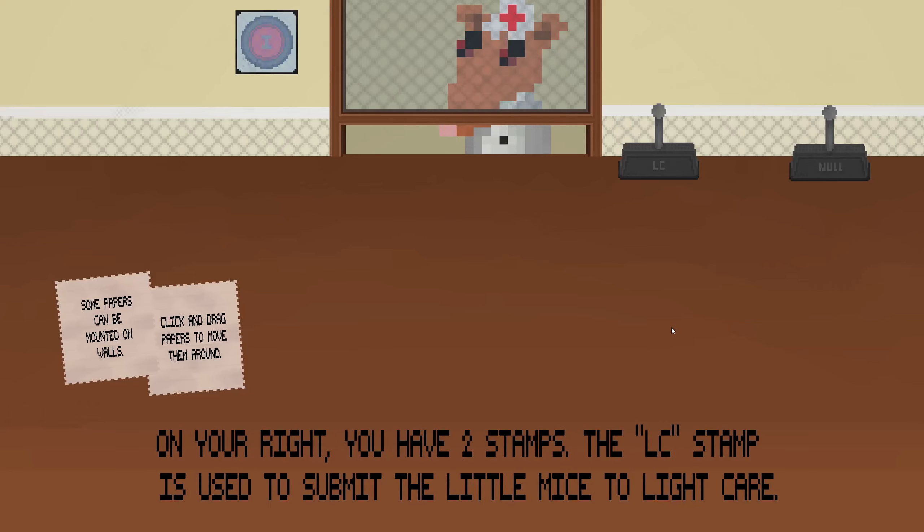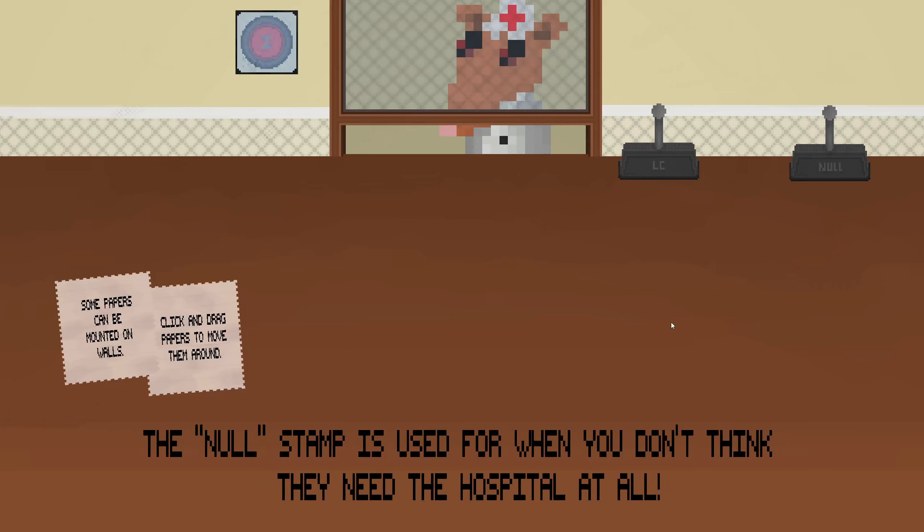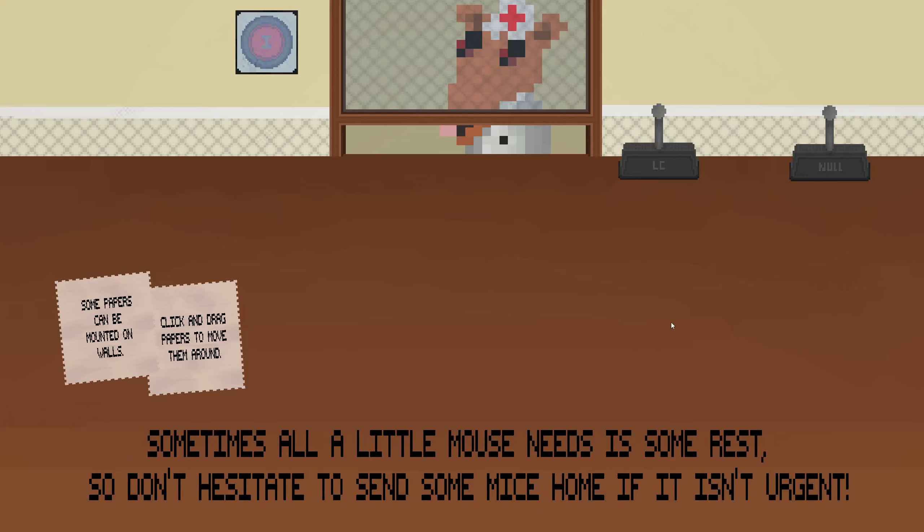On your right you have two stamps. The LC stamp is used to submit the little mice to light care — you use that stamp when they just need some light care, like for a cold. The null stamp is used for when you don't think they need the hospital at all. Sometimes all a little mouse needs is some rest, so don't hesitate to send the mice home if it isn't urgent.